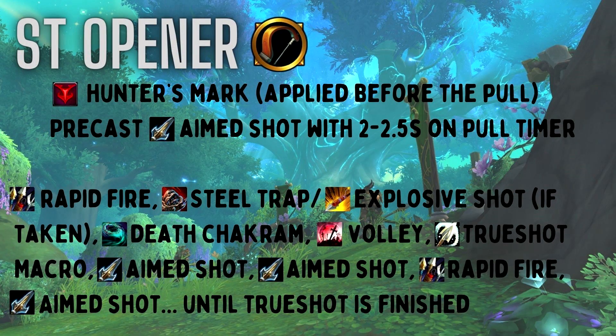Now let's look at the single target opener. Put Hunter's Mark on the target before the pull, then pre-cast your first Aimed Shot with about 2 to 2.5 seconds left on the pull timer — pre-casting Aimed Shot boosts our damage at the very start thanks to Careful Aim. From there, use Rapid Fire, then Steel Trap or Explosive Shot, then Death Chakram, then Volley, then your Trueshot macro — which should include Trueshot itself, any racials, your pre-pot, and a trinket. Then follow with Aimed Shot, Aimed Shot, Rapid Fire, Aimed Shot, and continue that pattern until Trueshot ends.